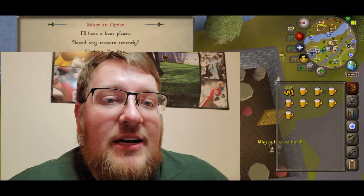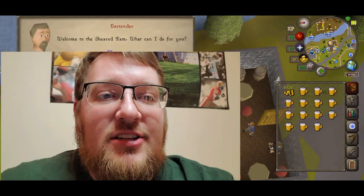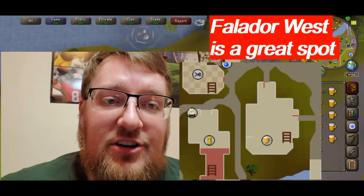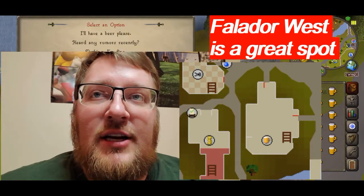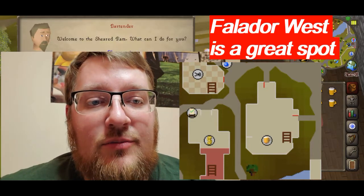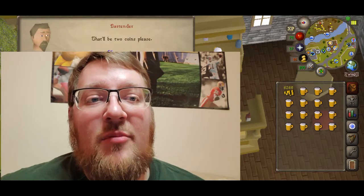If you're just starting out and looking for a quick way to make some money, spend 15-20 minutes buying beer and selling it back to the GE. Buy it from a tavern or bar in Lumbridge — or whatever city you're in — for 2gp, and you're making over 600gp per minute. It's not the greatest method out there but it's pretty good.